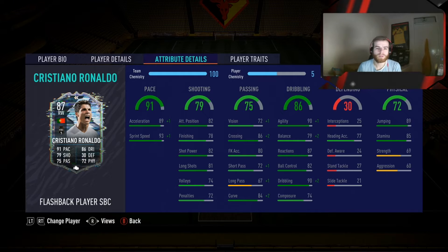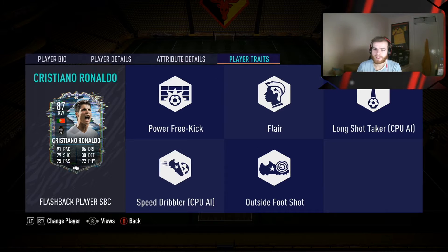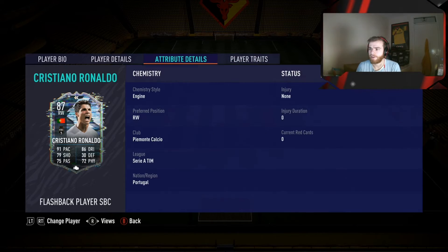A lot of the stats are still really good and he's going to be very good wherever you decide to play him - whether out on the wing or up front. He's also going to link with Dybala, so if you've done Dybala he's a very good player to link with, and he's still got all the good attributes there as well.